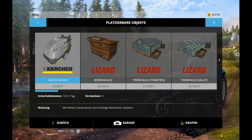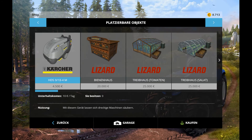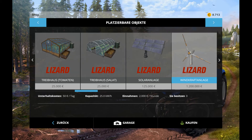Oder Transport – nein, Autos. Für Autos, genau – Fahrzeuge, falls sie irgendwie liegen geblieben sind oder sowas. Dann haben wir hier Bienenhaus, Treibhaus, Tomaten. Hier Reinigung. Solaranlage. Einnahme: 190 Euro die Stunde. 2000 in der Stunde.